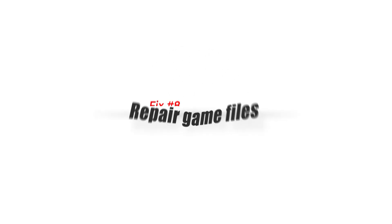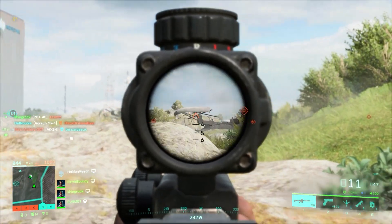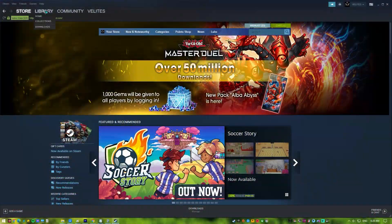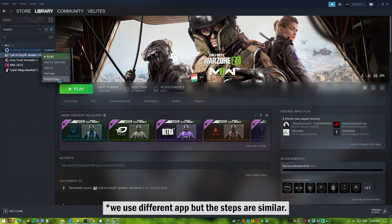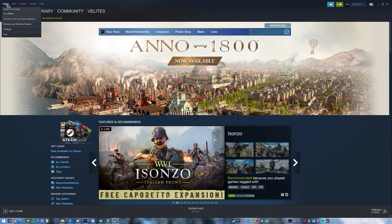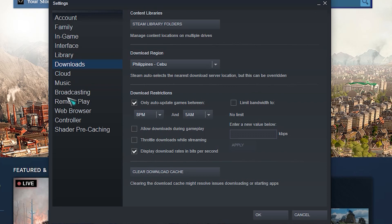Fix number eight: repair game files. A last solution that you should try is to check for possible game file corruption. If you're playing Battlefield 2042 on Steam, you can use the Verify Game Files option in the Steam client to fix corrupted files. On the Steam application, go to your game library and right-click on Battlefield 2042, then click on Properties. Go to the Local Files tab and select Verify Integrity of Game Files. If verifying the game files did not fix the issue, you can also try emptying the download cache. To clear the download cache on Steam, open Steam, click on Steam at the upper left, select Settings, click the Downloads tab, then click on the Clear Download Cache button.